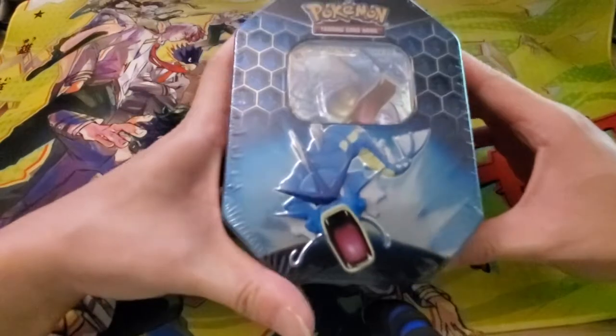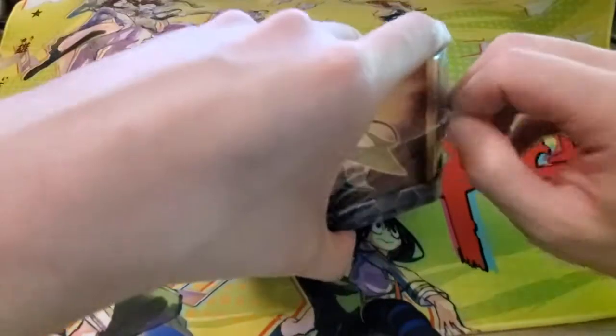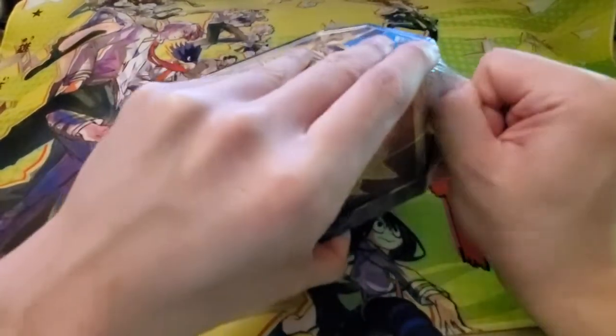Back with the third Hidden Fates tin opening out of six. Without too much more talking, let's just get straight into it. The first two tins were a little bit lackluster — we got a couple hollows out of the first one, and out of the second one we hit an Ultra Rare GX. Let's see if we can actually pull some shiny Pokémon. I swear they exist in these packs, but we just haven't been able to get one yet. Let's have a little better luck in this one — let's keep it rolling.